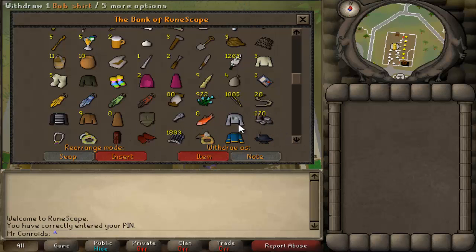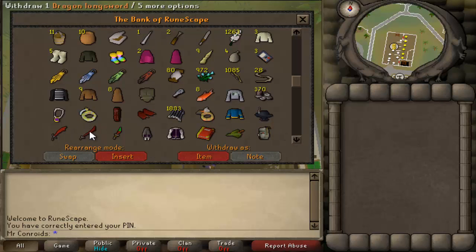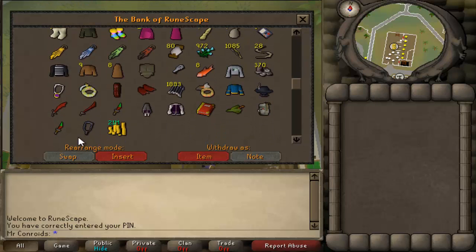Now we're getting into the good stuff of the bank. Got a Bob shirt from a clue, my glory, my warrior ring, red d'hide chaps — that's the red d'hide I've been using — Mithril bolts when I go to Tzaar. Archer's ring which is about 2.5 mil, Wizard G robe around 200k, and the cavalier mask which is about 600-700k. Scrolling down we've got the dragon skin, the dragon longsword, the dragon dagger, the black Elysian which looks awesome, the red Zamorak book — and I will be filling that tonight and getting the rest of them — the Robin, the accumulator, and yes, the Fury.